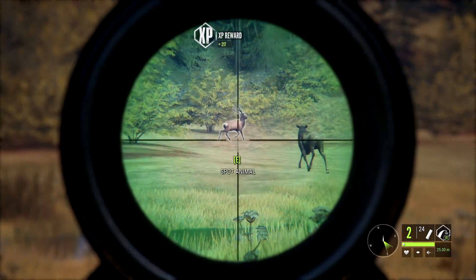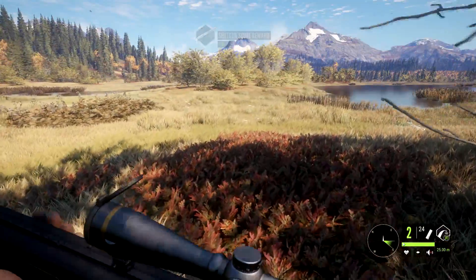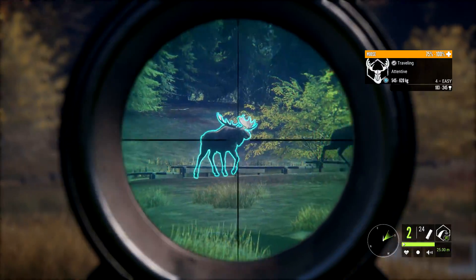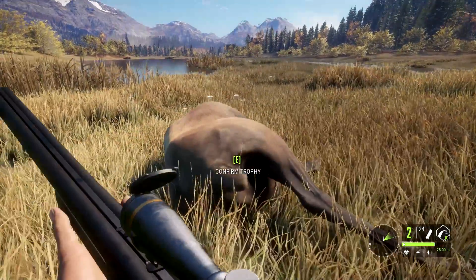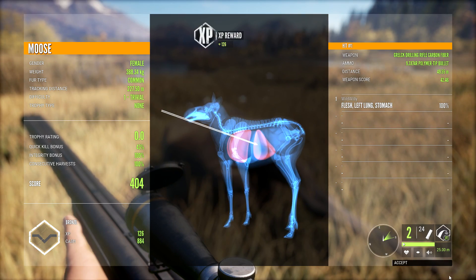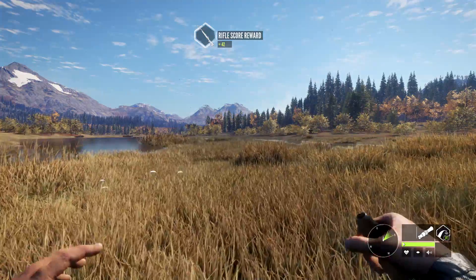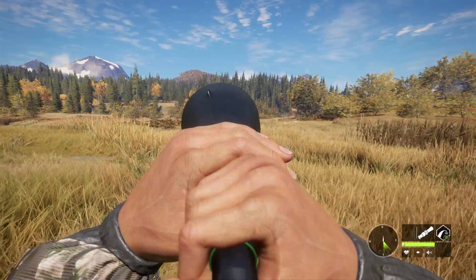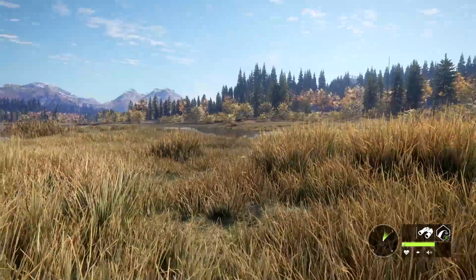We've got some elk over there, a couple more moose, and a bunch more moose off to the other side too. I'm going to pick up this one and see what kind of score we get — see if I got 100%. That's a good moose right there. We're actually going to take this kind of slow. It looks like a dandy. What did we get? 43% quick kill — that was with a single lung. It looks like it does have the power to press through both lungs of a moose at pretty close range. Let's see if we can get this moose to just look at us for a split second — about 146 yards.